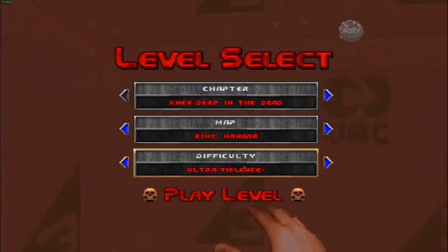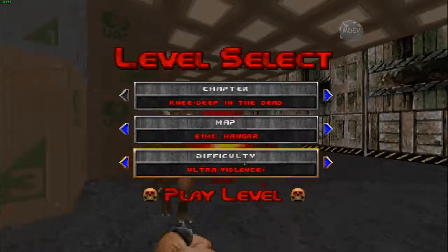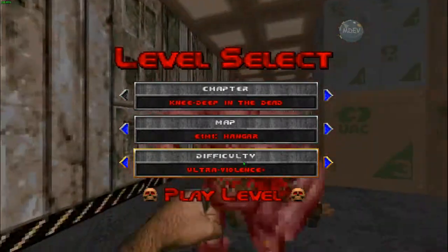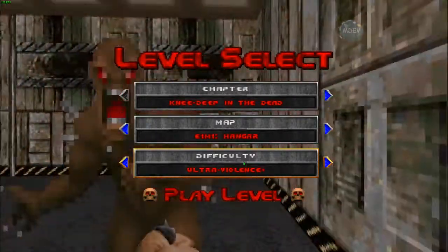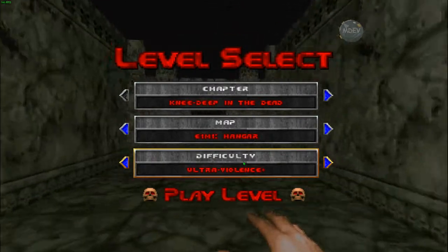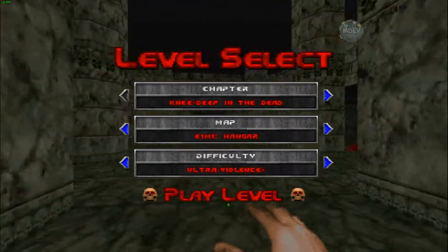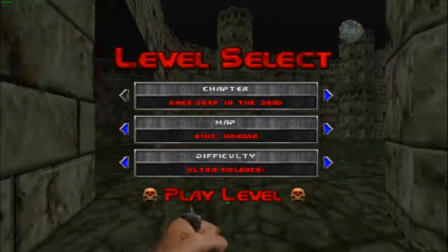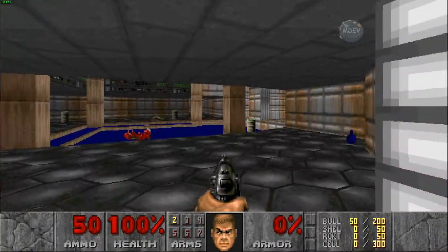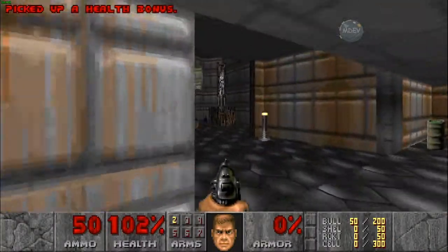What Ultra Violence Plus does is it makes the enemies faster, like in Nightmare, only they don't respawn. And what else it does is it makes it so that the weapons spawn as if you were playing in a deathmatch server. It also makes the monsters spawn as if you were playing in co-op. I believe that's how it works.